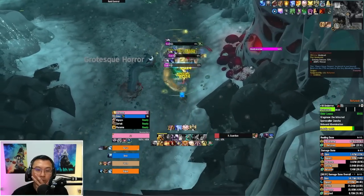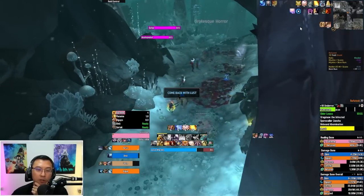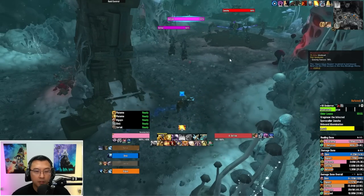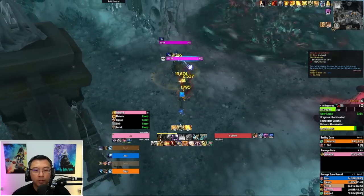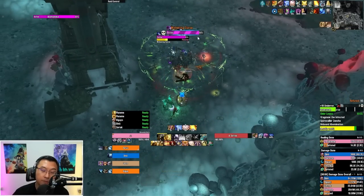Moving on to the Defilers — the Defiler has three different types of casts and you really only need to kick two of them. Assign markers to each Defiler and tell party members who is kicking which mark. The first cast is Withering Curse: if it goes through, it's a curse that reduces the group's damage output by about 10% and increases damage taken — not fatal but it slows you down significantly. The second is Shadow Bolt Volley — on high Fortified, if this goes off, everyone dies. Make sure you kick the Volley.